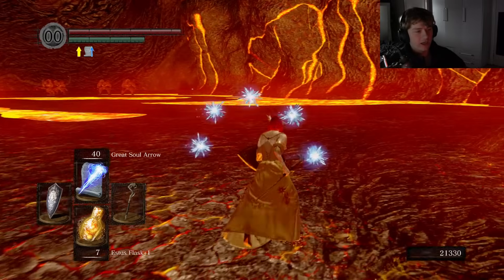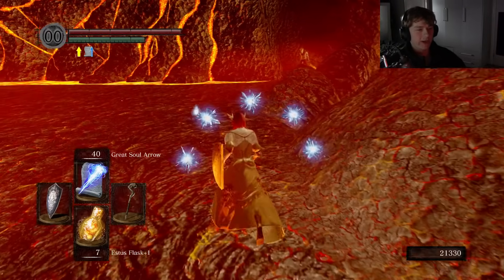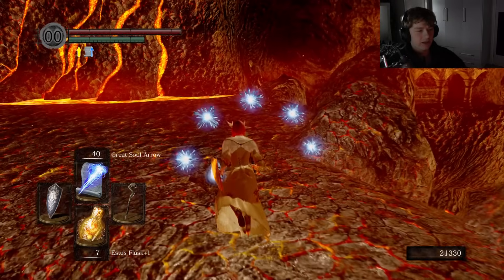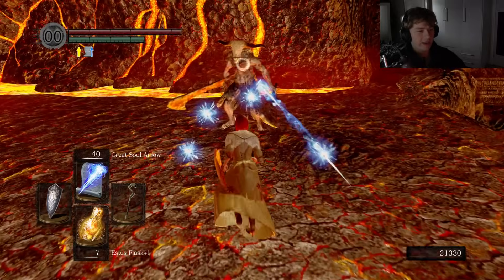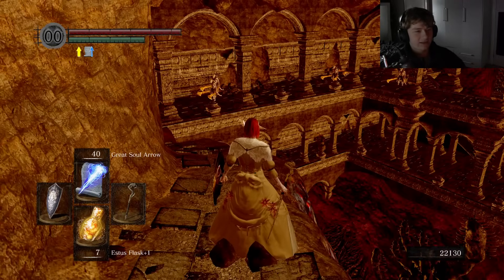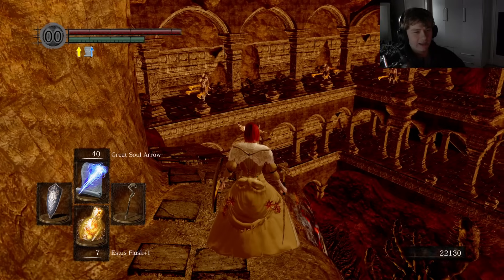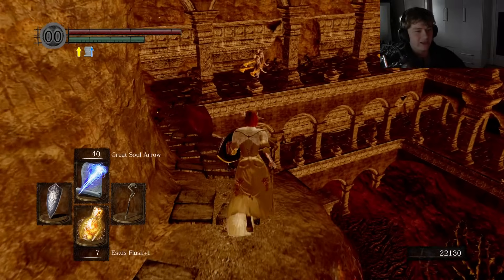I recall the first time I ended up in this area and seeing the Capra Demon, and then various more Capra Demons down there. I don't know why they just spammed the enemy down there — it looks so weird and out of place. We've got two right next to each other and then another two slightly spaced apart. Looks so out of place and weird.